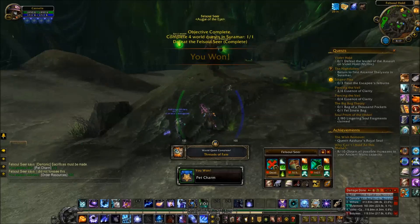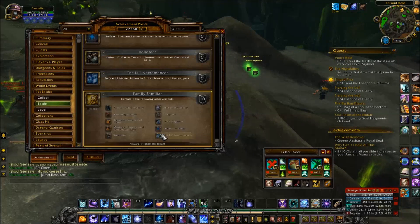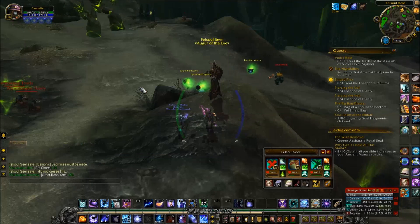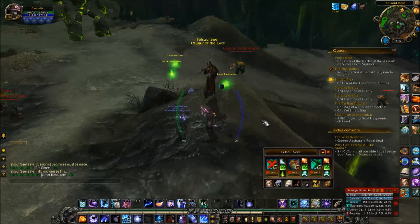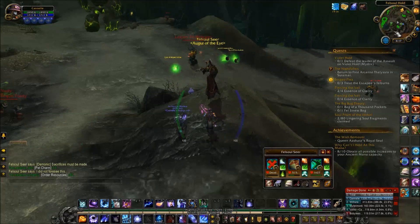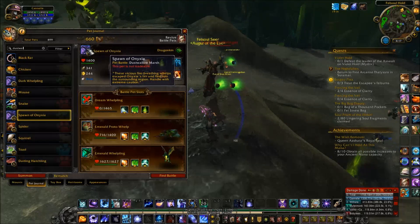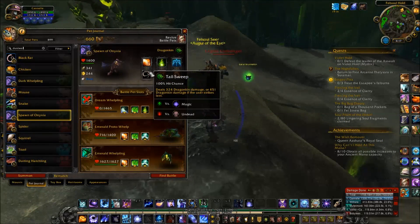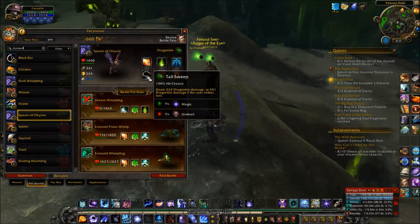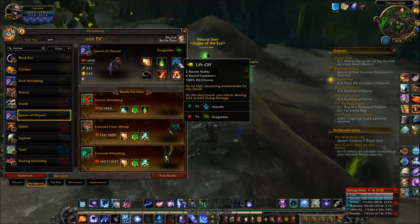That's been Felsoul Seer — not part of the Family Familiar achievement, but if you want to for fun you can choose a pet of one specific type to go against him. I pretty easily countered with all dragons. You don't have to use emerald dragons — you could use something like Onyxian Whelpling, found just outside Onyxia's Lair. You can use Breath or Tail Sweep, and Tail Sweep is a good attack because since all his pets are fast, you can use it to deal that extra damage. He's also got Healing Flame and maybe Lift Off to avoid attacks.